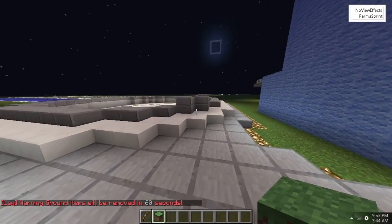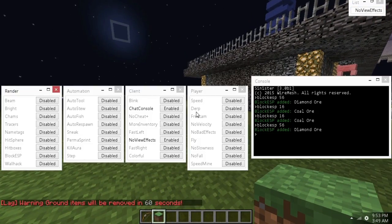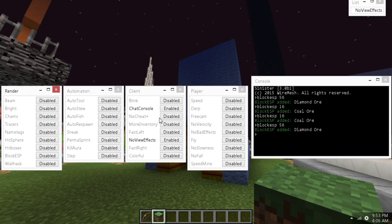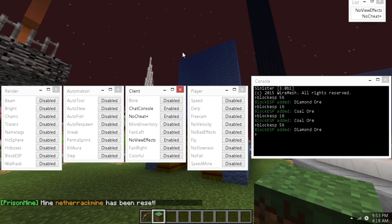PermaSprint — instead of hitting W twice to sprint, you can just assign it to a keybind. There's also Killaura and Step. This client does have Blink. It has a chat console option so you can use chat commands; if you have that off you can only use the console. He also has a NoCheatPlus option, so when he adds all the bypasses you can just hit that and it'll automatically convert everything to bypass for you.